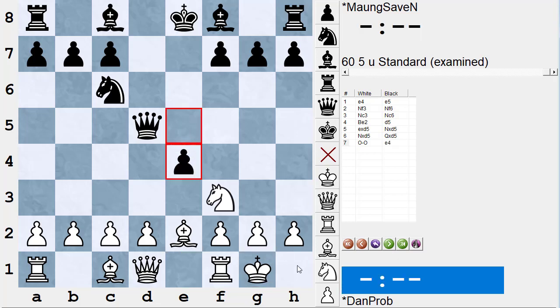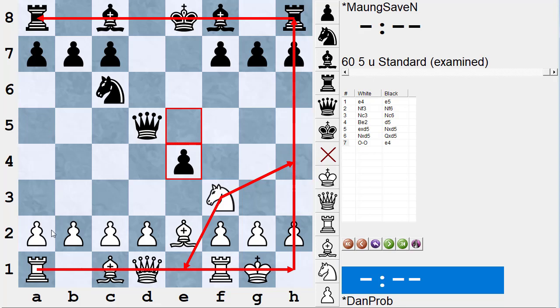So Black plays e4. If you were White here, what would you play? The knight only has two squares it can go to where it can't be immediately captured: e1 and h4. They're both on the rim. A lot of people think the rim is only the a and h files, but actually for a knight the rim is the entire edge of the board. 'Knight on the rim, your future is dim' — you have no choice; both your moves are on the rim.